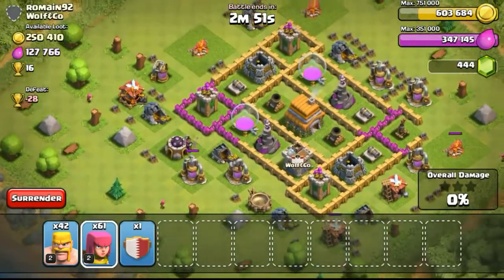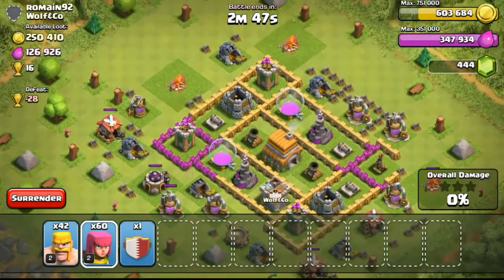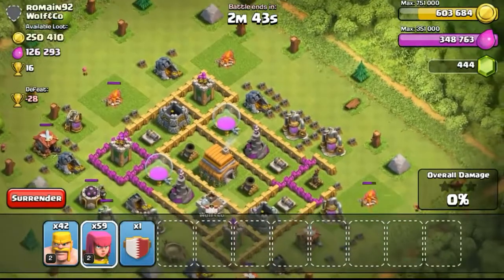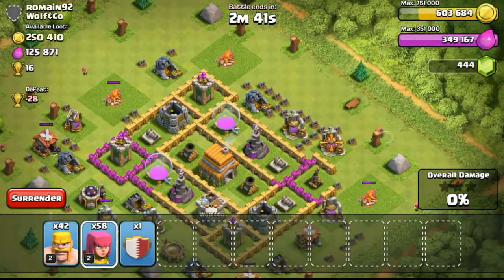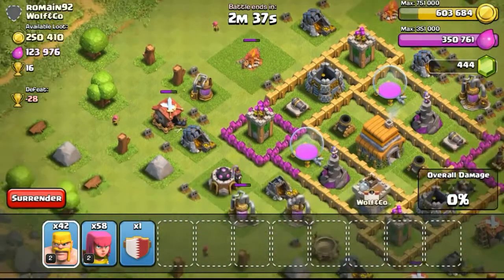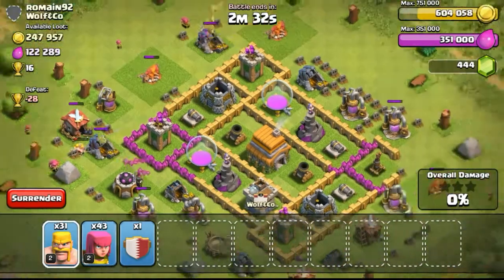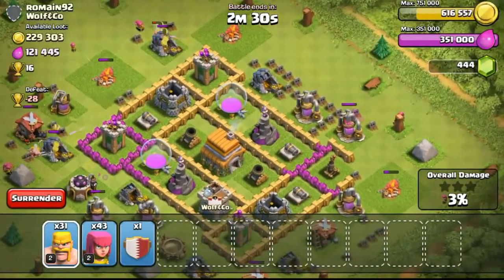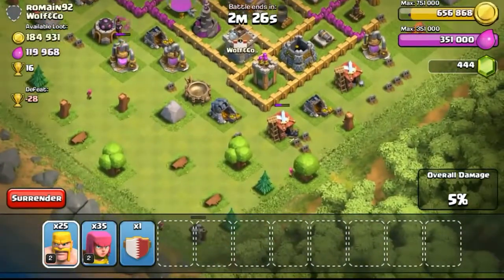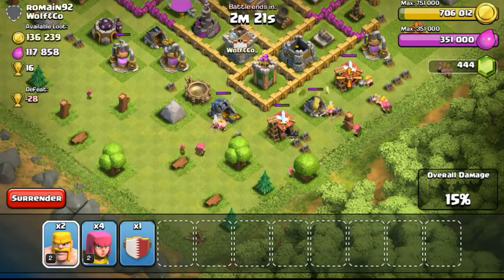Dead bases exist in gold league, crystal league, and even in master league, depending on what time you farm. That's something to take note of. It's not really recommended to farm at such a low league if you are town hall 9 or 10 because of the loot bonus. The loot bonus to me is only a few thousand, but if you farm at crystal or master you get 5-digit loot bonuses.